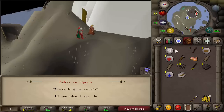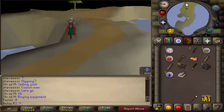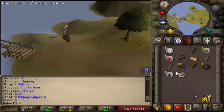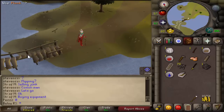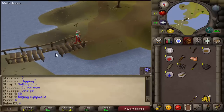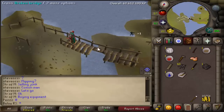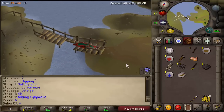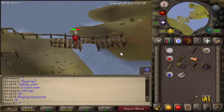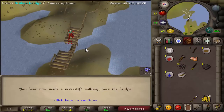When that's done, go all the way to the east until you see a bridge. When you're at the bridge, use one of your planks on the broken bridge. After that, cross the broken bridge — you might take some damage, though I didn't. Then when you're on the eastern side, use your other plank on the bridge.